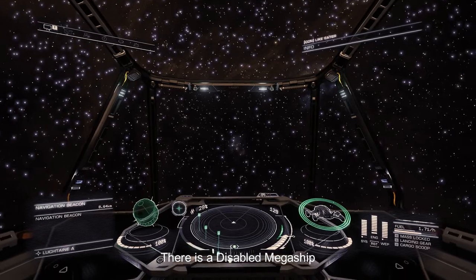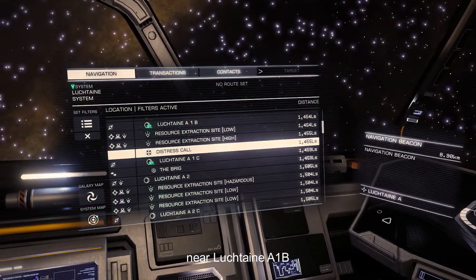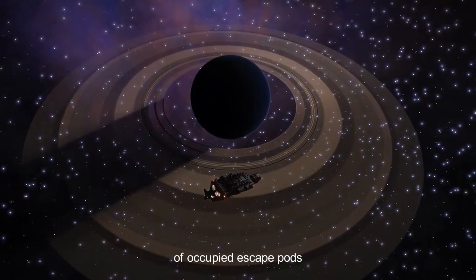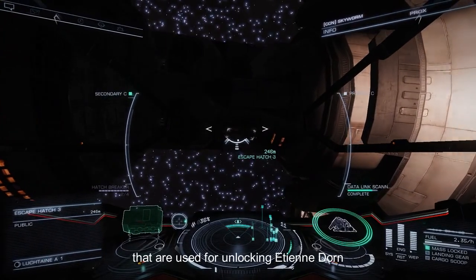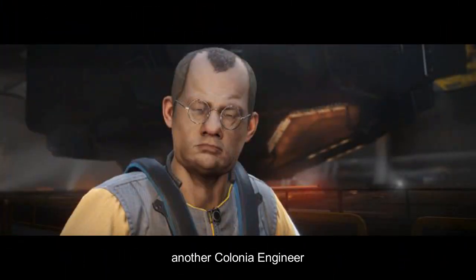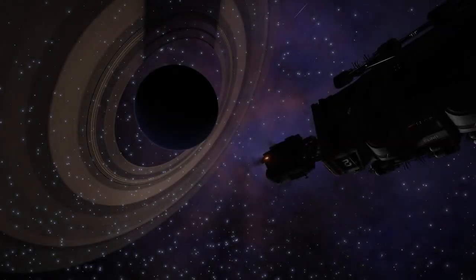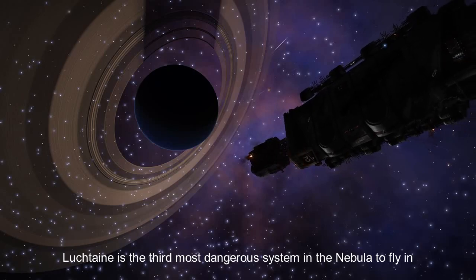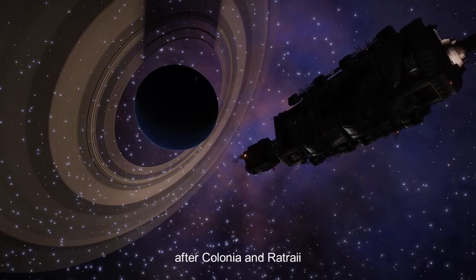There's a disabled megaship near Lutchtain A1B. It's an easy source of occupied escape pods that are used for unlocking Etien Dorn, another Colonia engineer. Lutchtain is the third most dangerous system in the nebula to fly in, after Colonia and Rat Ray.